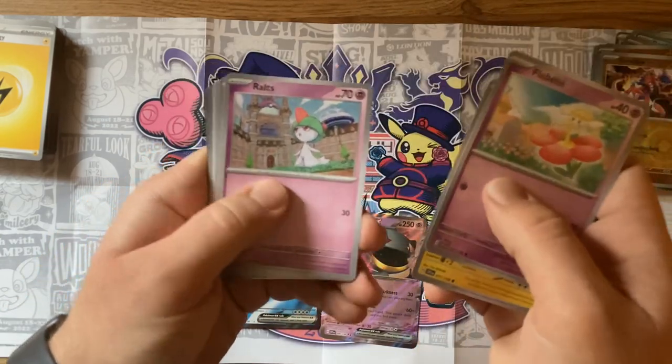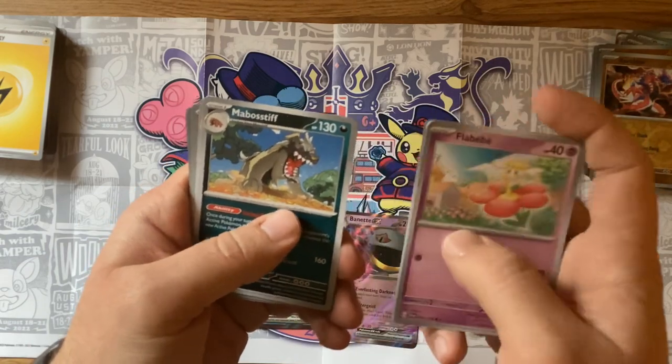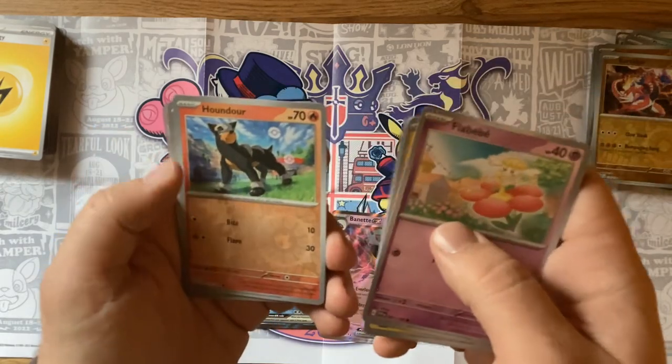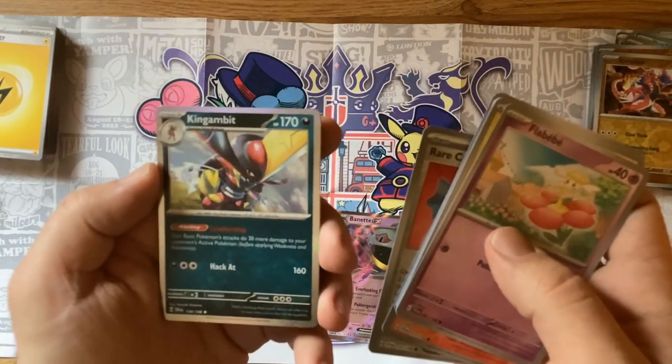Flabébé, Toxel, Ralts, Growlithe, Rocky Helmet, Mabosstif — used him on my team, loved having him. Oinkologne — tried it, wasn't a big fan. Houndour, a Rare Candy, and a Kingambit — very cool. I like that art.